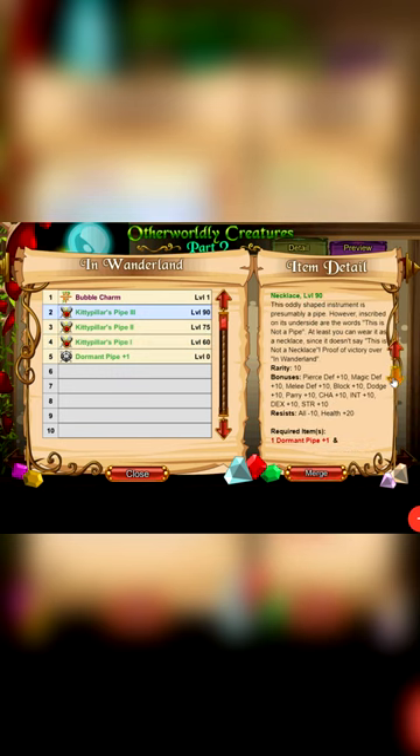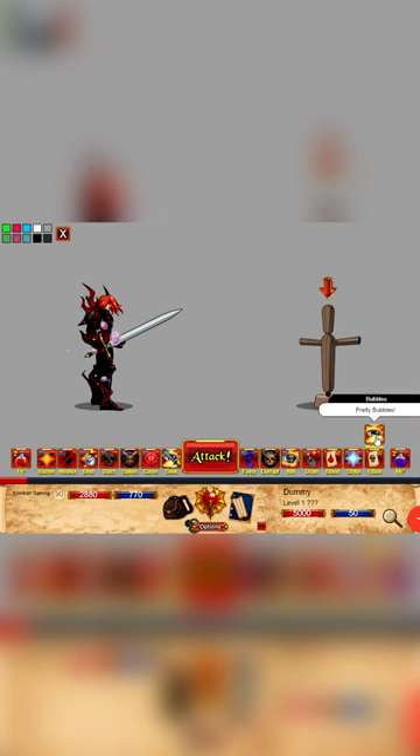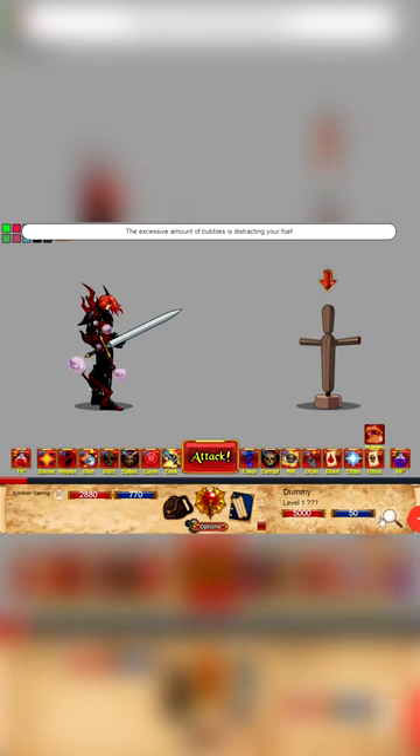For 2023's first in challenge, we have a bunch of furry friends from Wonderland — not too difficult, which is a nice way to start the year. Rewards are a new best-in-slot necklace for MPM defenses with a whopping minus 10 all resist, as well as an upgraded version of the Not-So-Tiny Bubbles trinket. The skill is the exact same as the original; the trinket just has better stats.